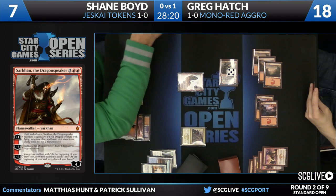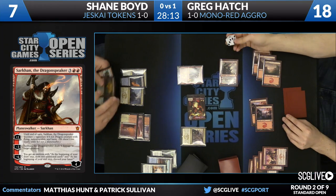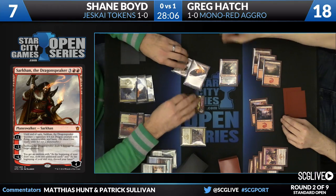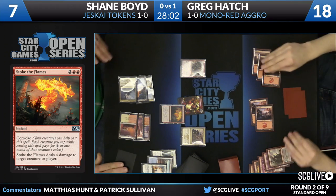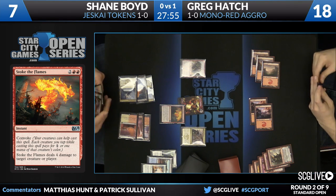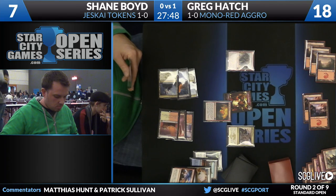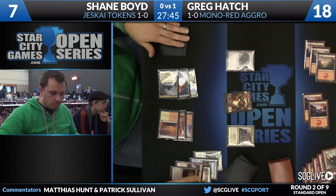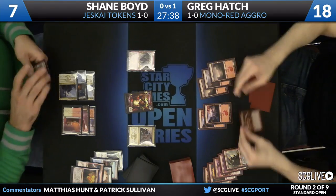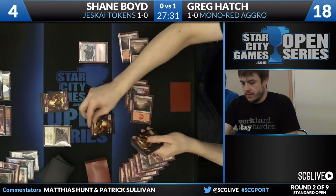It's Goblin Rabblemaster — Greg kept those in. Shane attacks Sarkhan down to four loyalty, then uses Stoke the Flames to finish off Sarkhan. Strong line — gets a loot. But the way Greg left mana up, Searing Blood is a real possibility. Shane doesn't have enough life points right now, and it's concerning because he's had Seeker of the Way in hand the entire time without gaining any life. As predicted, Searing Blood kills the Rabblemaster. Hordling Outburst from Greg brings Shane down to four with three goblins and one card in hand — a really tight squeeze.